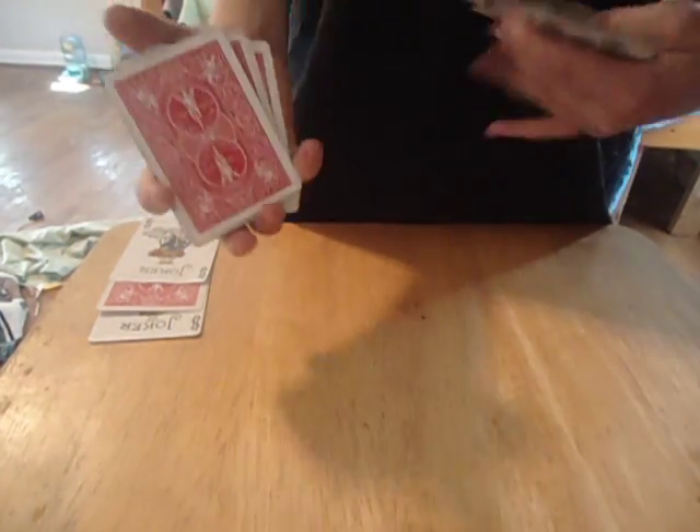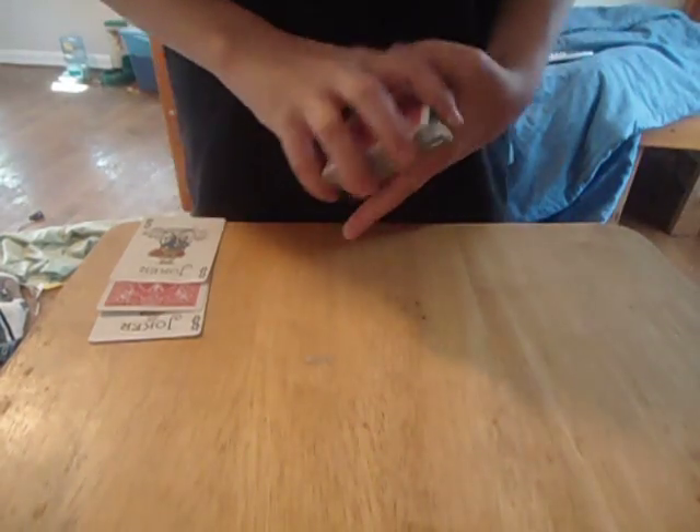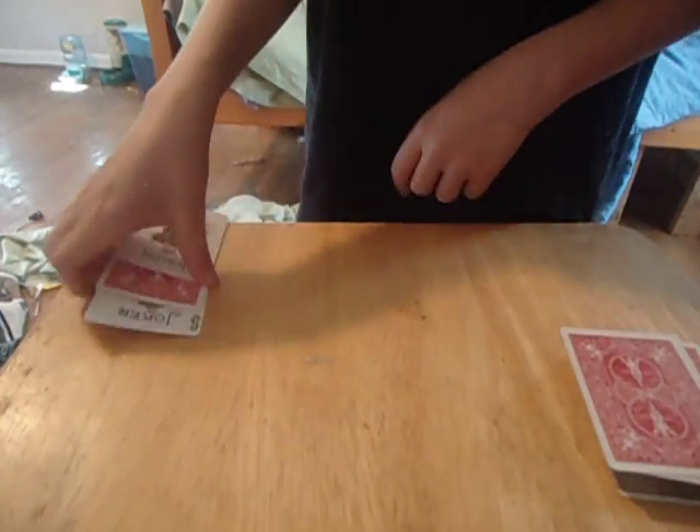Now we're just going to show back to face, and there are also back-to-back cards, just like right here. Now let me just tell you — if I riffle down the back, like this, the jokers still have your card, right? Well, you would be wrong. It's actually not here — it's only the jokers and the seven of hearts.